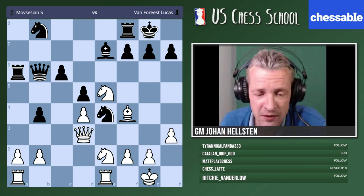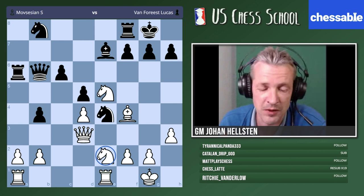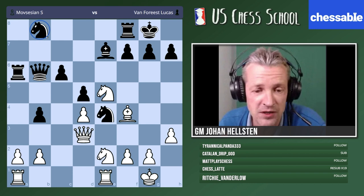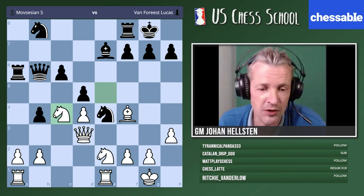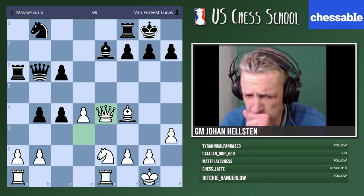If we look at this position without going into tactics too much and just check the minor pieces — making a little list of white's minor pieces and black's minor pieces — we can clearly see that white's worst piece is the knight on e2, it's the most passive piece. From black's three pieces, the knight on b8 is far away from the action, the bishop is so-so, but black's knight on e4 is of course the strongest piece.